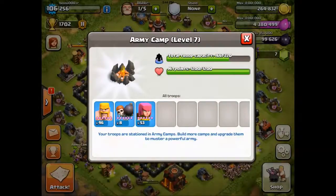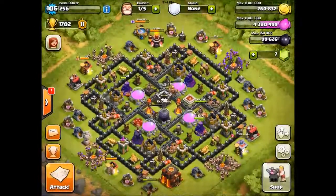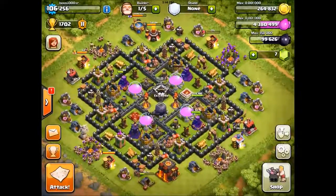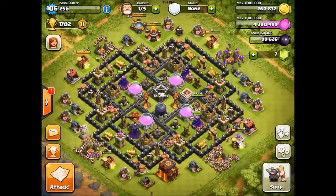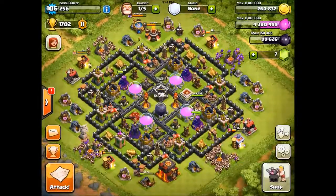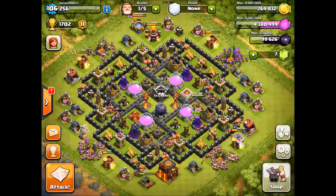You use barbarians, archers, and about eight wall breakers. I have maxed wall breakers now, got them a few days or weeks ago. I usually use more barbarians than archers because those barbarians have way more life — mortars can't kill them in three shots like they can with archers, who can get one-shot.